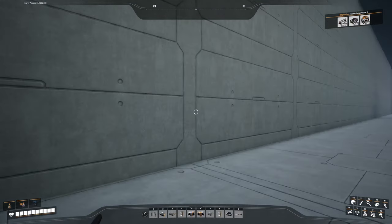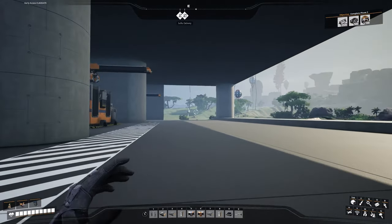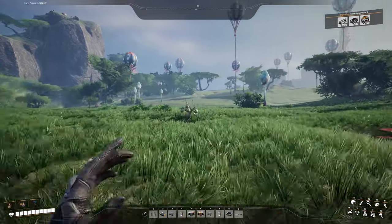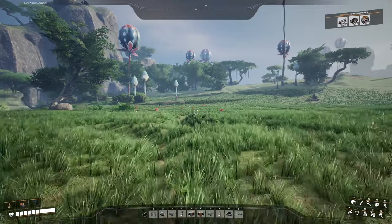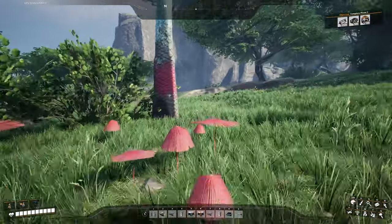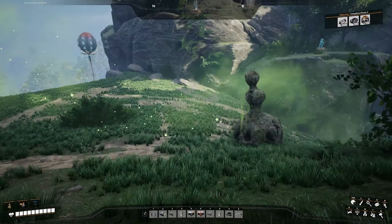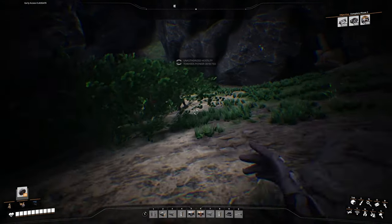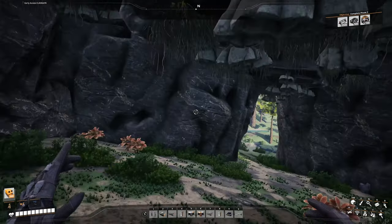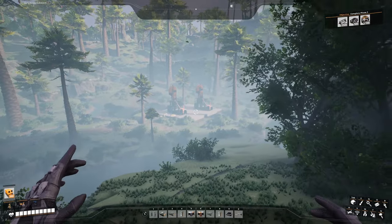Behind our truck stations we have this little maintenance area for the belts and also for power. And if we just run out here a little bit, you can see where we are going to get our sulfur from - it's going to be coming up right here and down this way. Something's angry at us - it's a spitter thing.